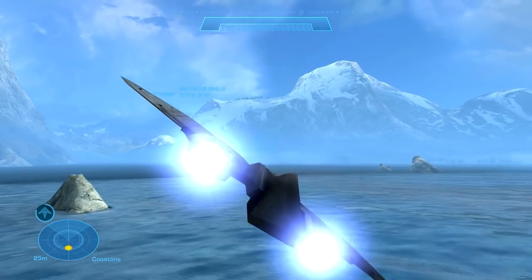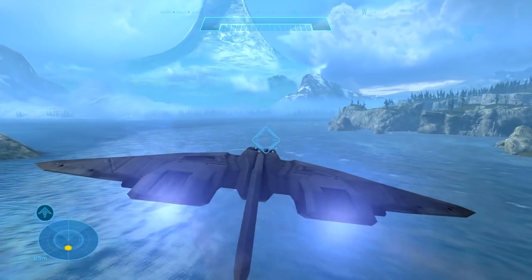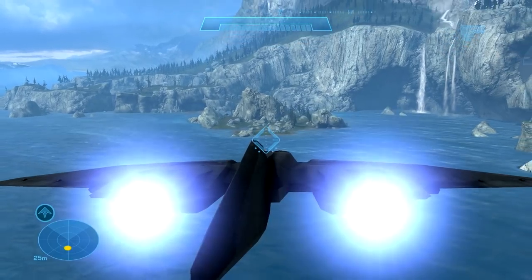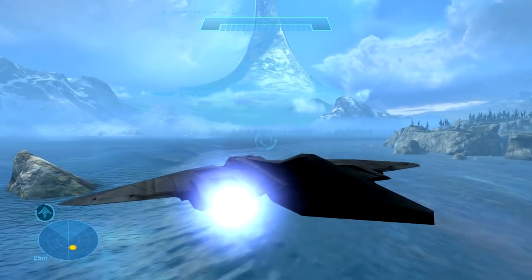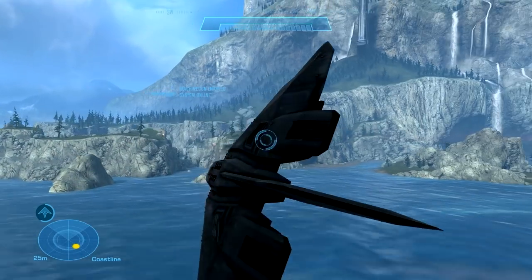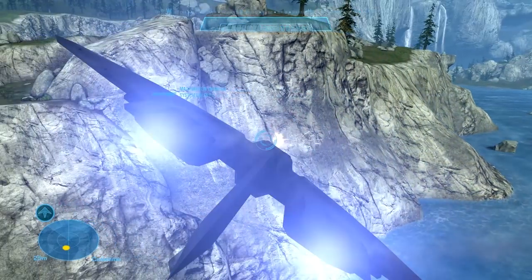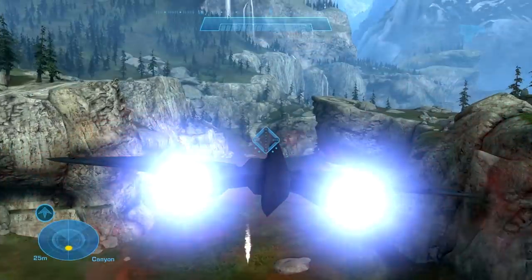It's got like a drift and a drag to it. And we got rockets too — let's try these out. Those are deadly! The longsword is known for lethal missiles. You can actually fly sideways. What the rockets actually do is they fall straight down, so you can make bombing runs.